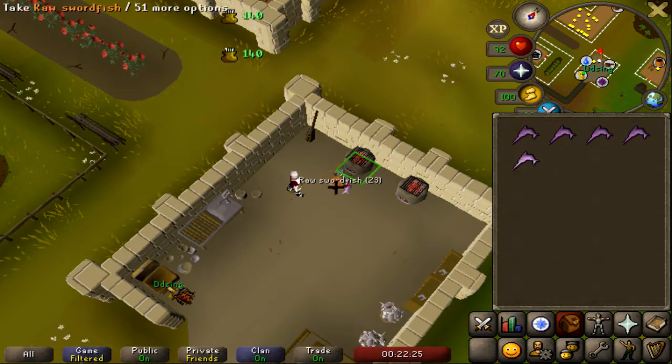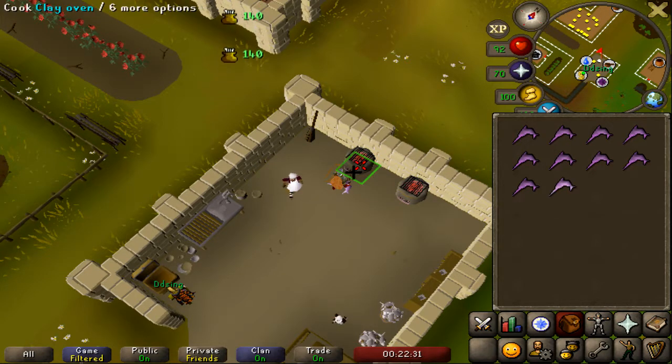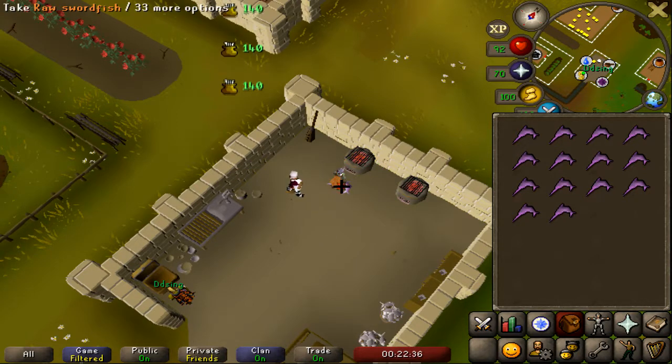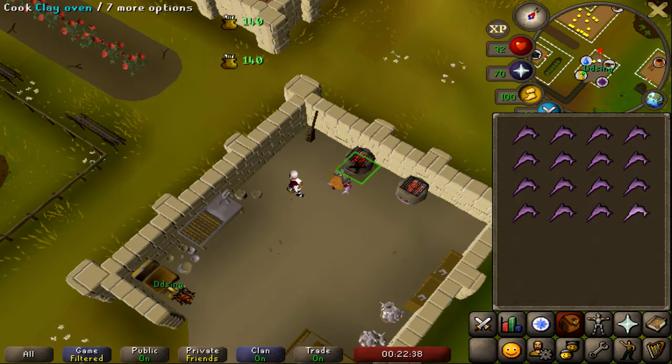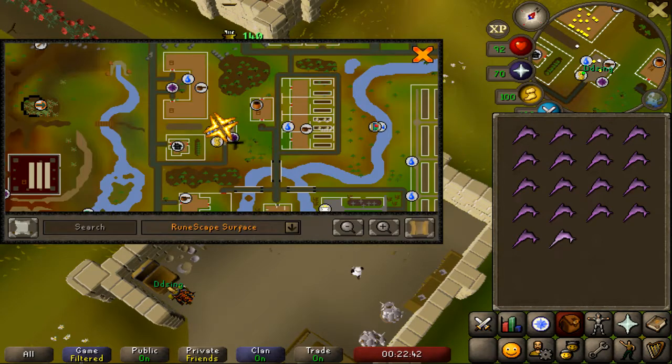It's as easy as that — there's really nothing to it. Honestly, you don't even have to be able to time anything. As soon as you see that XP drop, you just need to click on the fish and then click back on the range. As far as best ranges go, if you're not very high cooking, I would recommend getting Hosidius Favour done and using the range on Zeah, which is right here on the map.